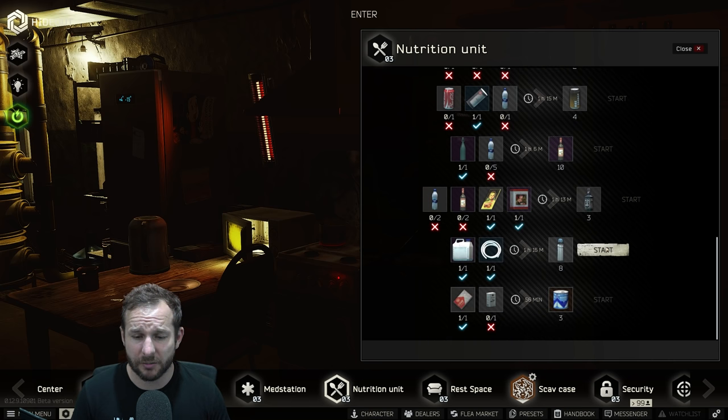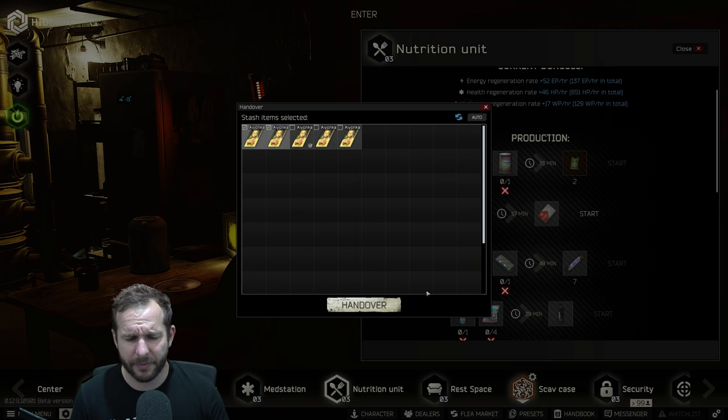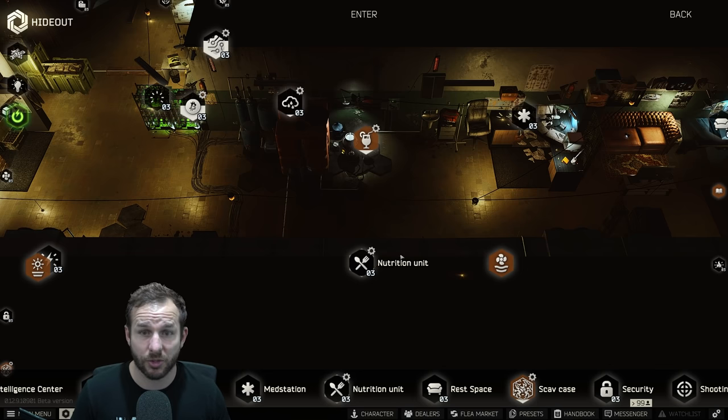I rotate between making sugar and the Aquamaris via super waters in the nutrition unit. The main reason I make sugar is to get moonshine — which we'll get to in a minute. That's what I rotate between every time.